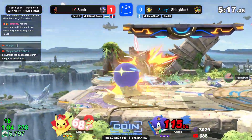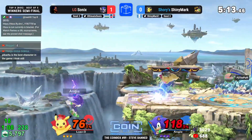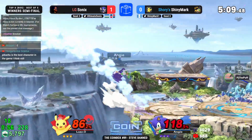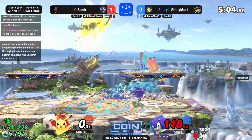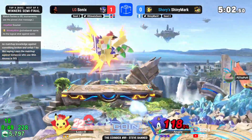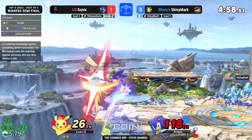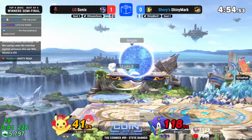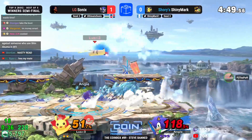Shiny Mark milks a lot of the clock in literally everything that Pikachu does. If you're recovering, it's taking four seconds. Comboing, it's taking four seconds. Everything is taking so much time. But in a blink of an eye, Sonic is able to close it out with that back air, and all that lead melts away. Now Sonic has a big lead and a big initiative — can continue to put on this percent. Now we're going to see Shiny Mark in a completely different mode, having to take charge and try to close out the stock.